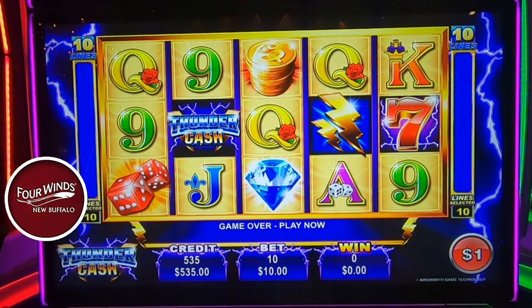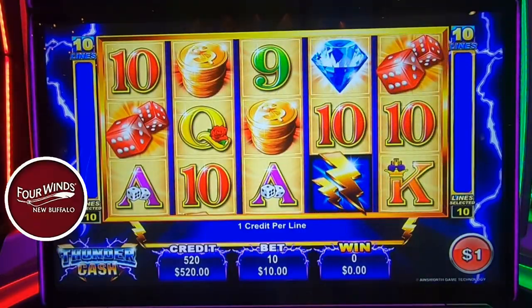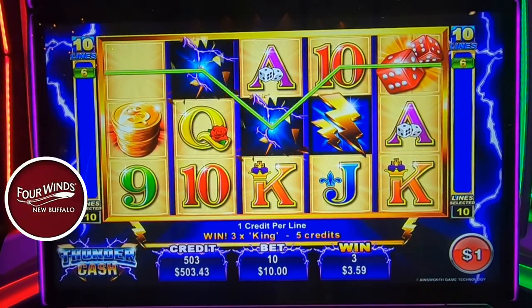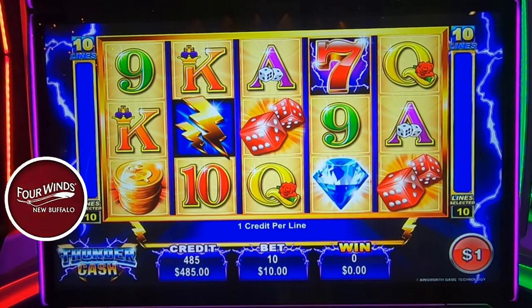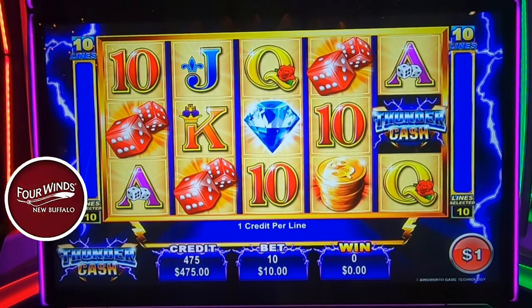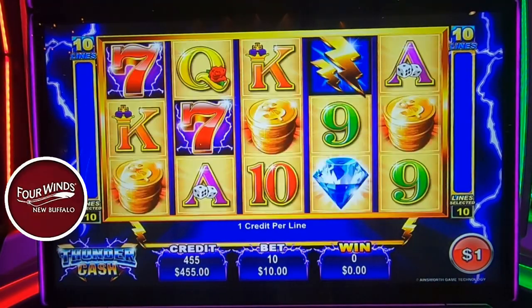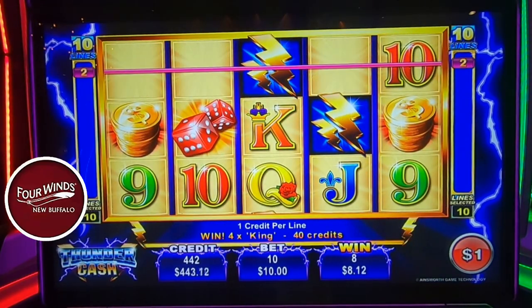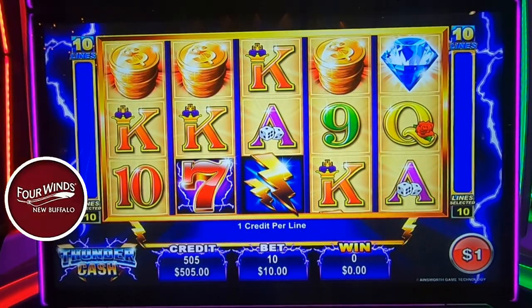It only takes one bonus — at this bet I would not expect anything less than $500. Some of our alignments have been so close. Thunder Cash, are you there? When I was a kid there was a cartoon called ThunderCats — ThunderCats ho! Some kings for $40 — I'll take it because we needed it. We were almost back down to even. Oh, $80 even better! I like those diamonds and coins.